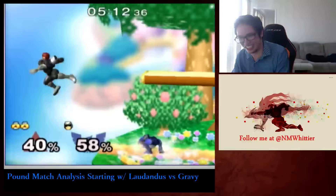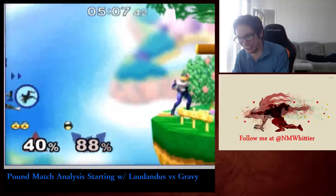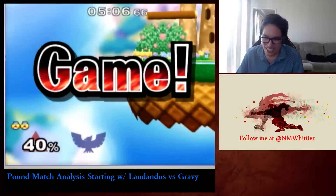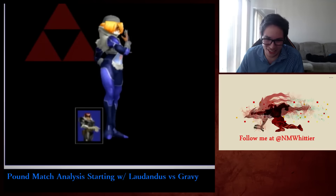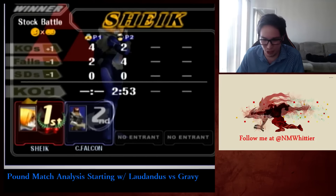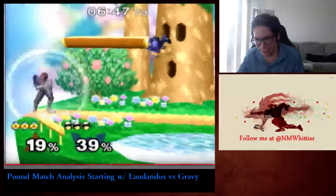Good players really rarely throw out laggy, punishable things as Sheik. They don't randomly whiff dash attacks or whatever. And if you commit too much to just dash dancing and trying to bait, they'll just encroach on you and push you into the corner. People always talk about dash dance camping, but that's actually kind of irrelevant — it's not a real thing.